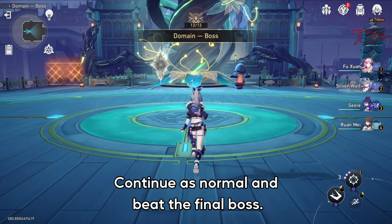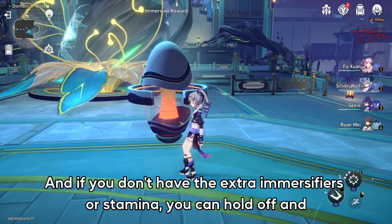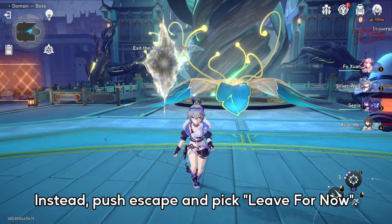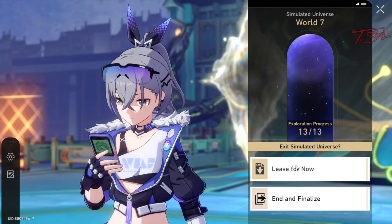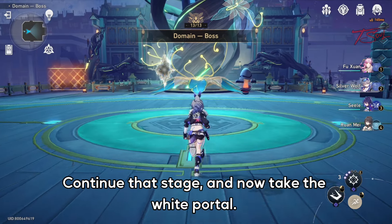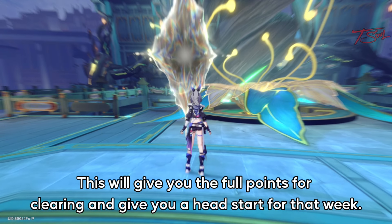Number 3 really helps out during Planar Fissure events with double rewards that we get every patch. When you've already maxed out your weekly points but still have some mixture of time on your hands, go ahead and start another run. Continue as normal and beat the final boss. Claim the double relics if you can, and if you don't have the extra immersifiers or stamina, you can hold off and come back later. The important part is to not take the white portal out — instead, push escape and pick 'Leave for Now.'